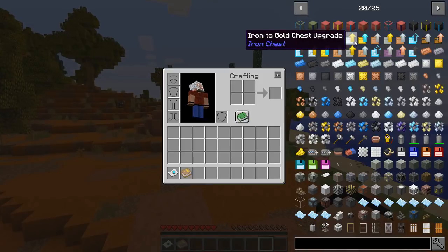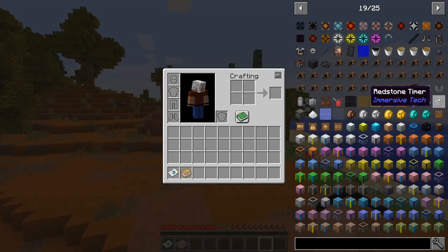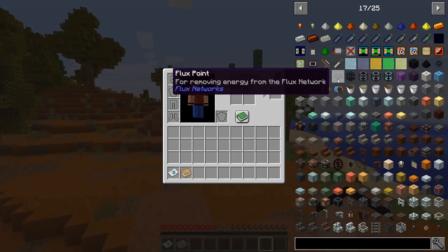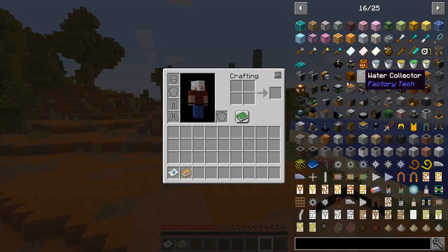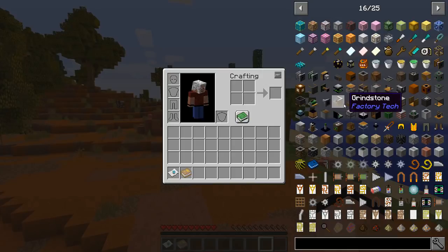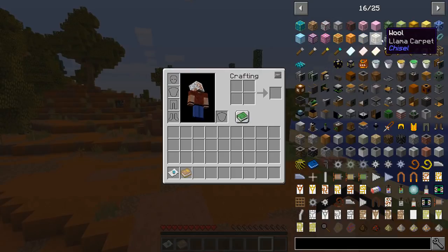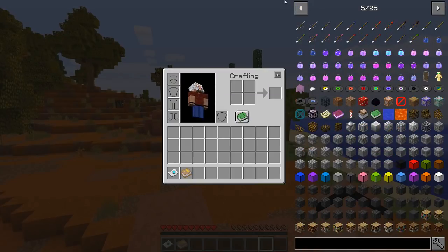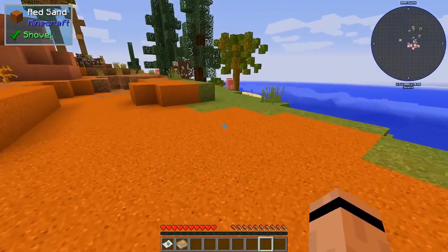Iron Chests, Iron Backpacks, a bunch of Immersive stuff — Immersive Tech, Immersive Petroleum. We've got Flux Networks, Factory Tech — another mod I don't know anything about and can't wait to learn. And then we've got a lot of decorative stuff: Block Craftery, Chisel and Bits, Chisel. Should be just a ton of fun to play.